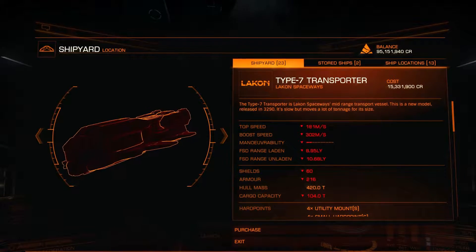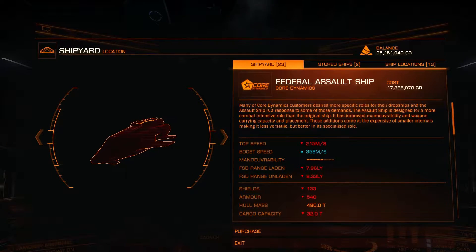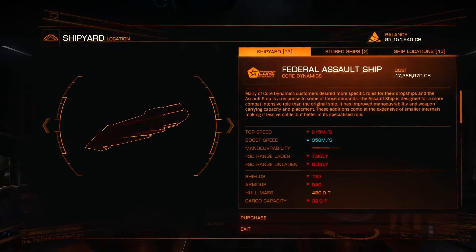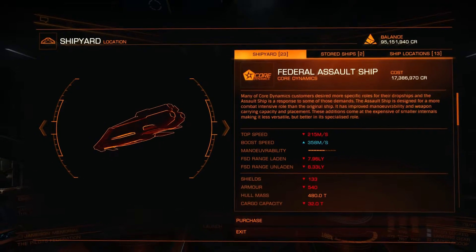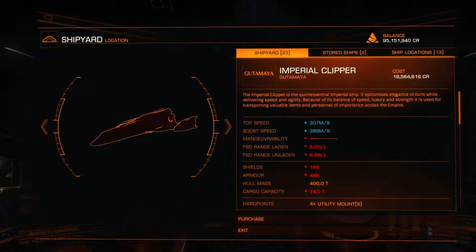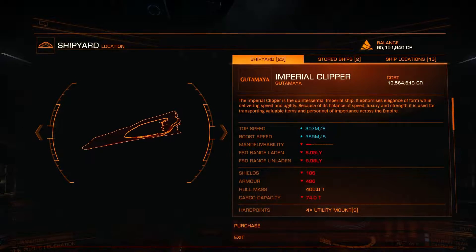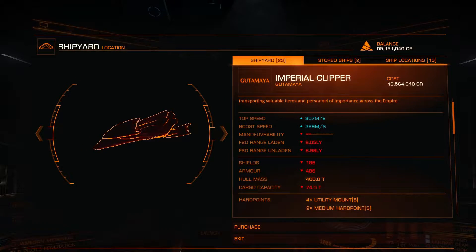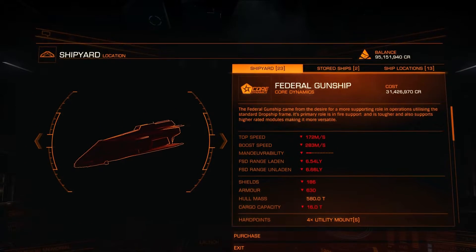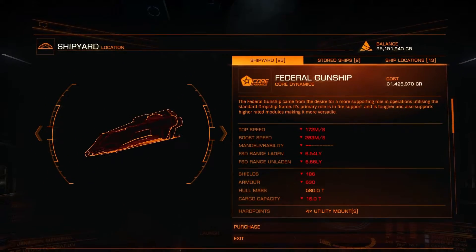The Type 7 Transport at 15,331,900 credits. The Federal Assault Ship — I hate this thing too, and I purposely hunt those out. That's 17,386,970 credits. Imperial Clipper — I do love this ship, I will buy another one and deck it out for a war situation. That's at 19,564,818 credits. It is a nice ship. Federal Gunship — another ship I hunt down and purposely destroy with my little Imperial Courier. At 31,426,970 credits.